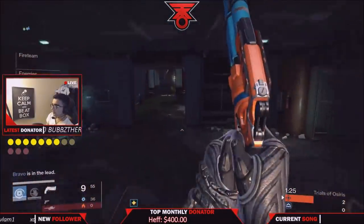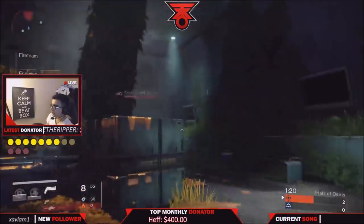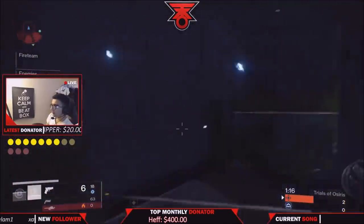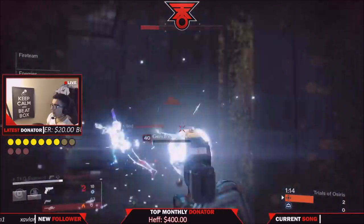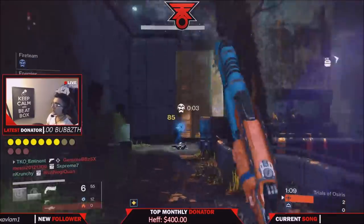The more people you have on your team alive compared to the other team, you're going to have a better shot at winning. There are going to be teams that camp, but the beautiful thing about this map is not only is it symmetrical, it's also not too big — which means people can't camp with Skoris.